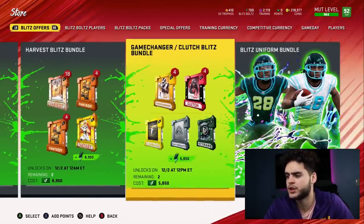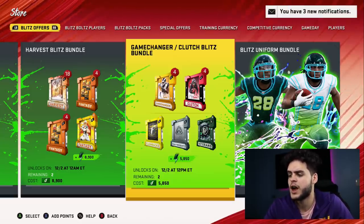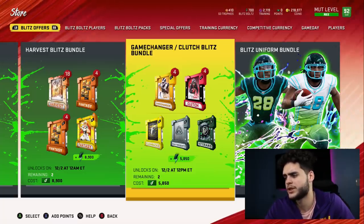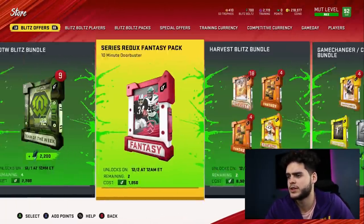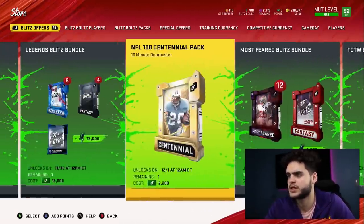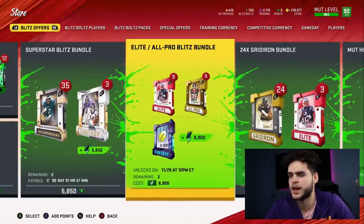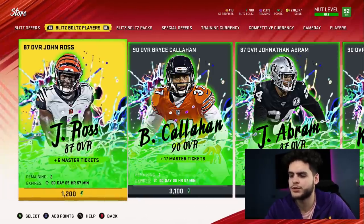The harvest blitz bundle is not a fan of that one. The game changer clutch blitz bundle gives you one of each: game changers for clutch, veteran, heavyweight, long, and flashback. If you really need more blitz bolts and there aren't other offers you like, this one's okay but I wouldn't recommend it. If I had to pick my favorites, it would be: series redux fantasy pack, centennial pack, legend blitz bundle, gridiron bundle, and probably the elite all-pro pack.